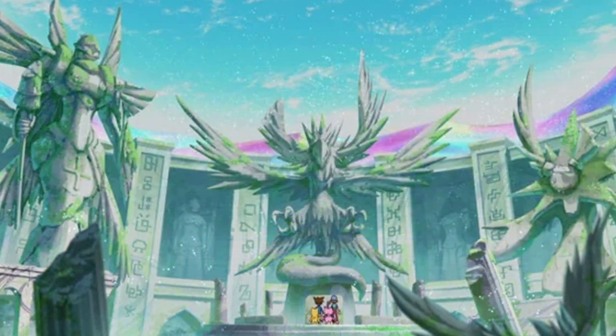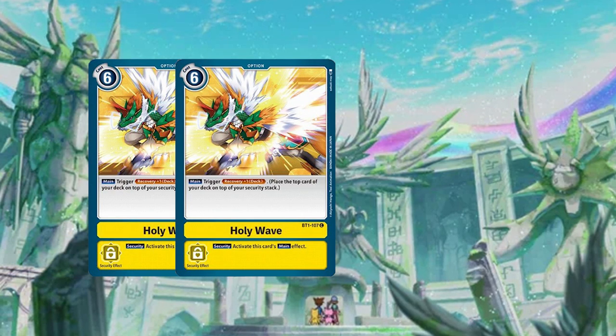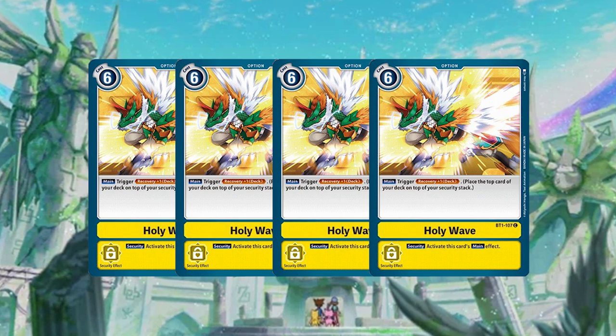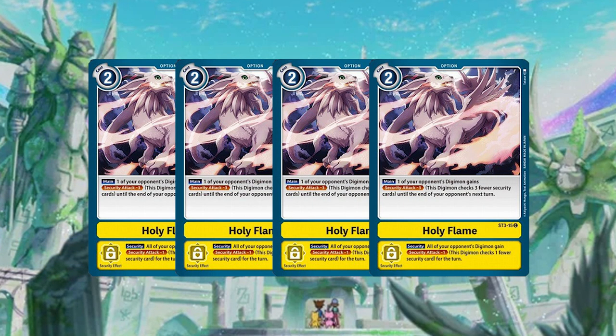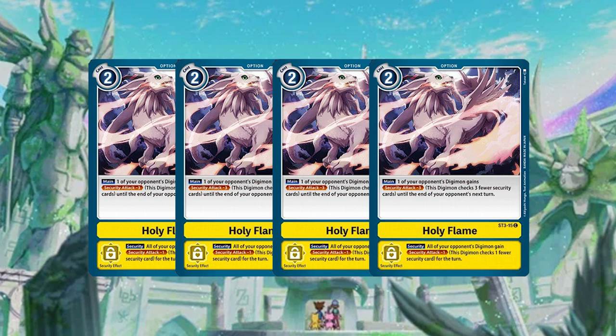Four copies of Holy Wave is another staple in security control — it's one of your main forms of healing, and that's what you want to do in security control: just as soon as you take damage, heal. I'm also running four copies of Holy Flame. I don't mind hard-playing this and giving one of my opponent's Digimon minus three security, but when it gets hit into security it helps out so much.